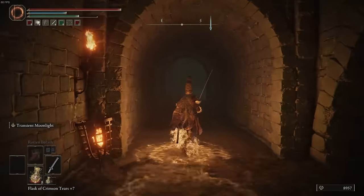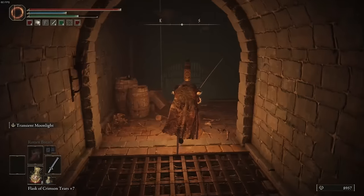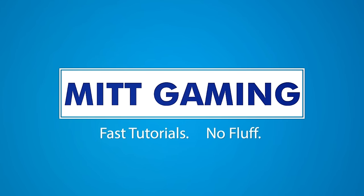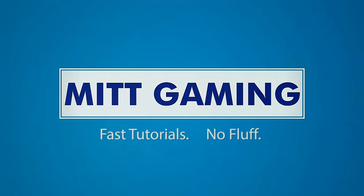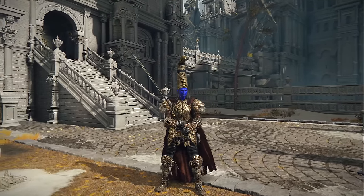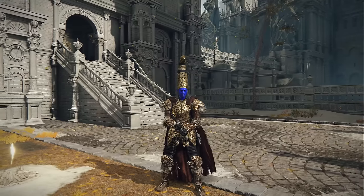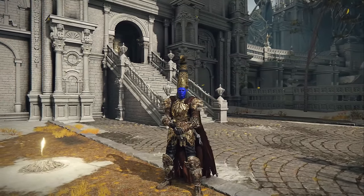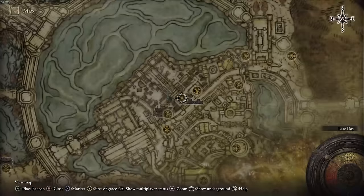Hi everyone, this is Phil from ItGaming, and today I'm going to show you my guide to the Subterranean Shunning Grounds in Elden Ring. The Subterranean Shunning Grounds are a massive network of sewers located under Leyndell Royal Capital, and while this guide won't show you every single thing that is in the sewers, it will show you how to get all the way through it and show you where a couple of important features are.